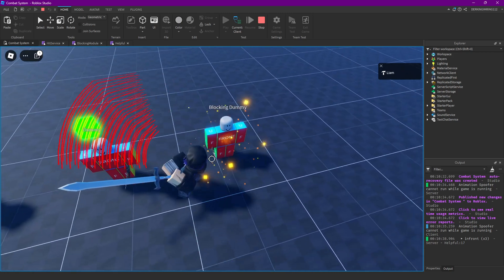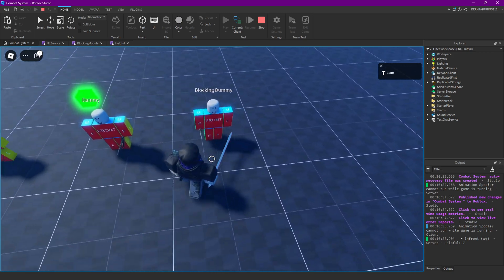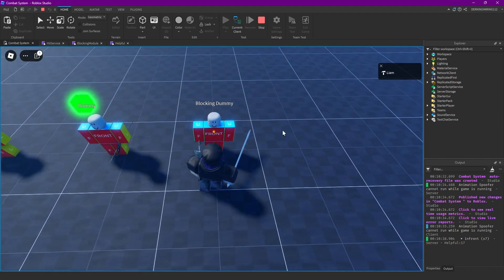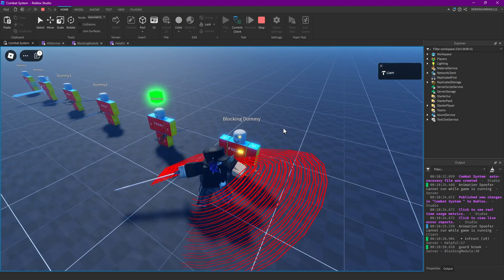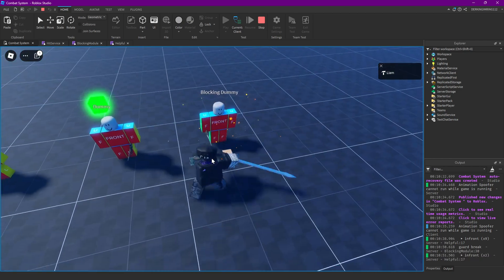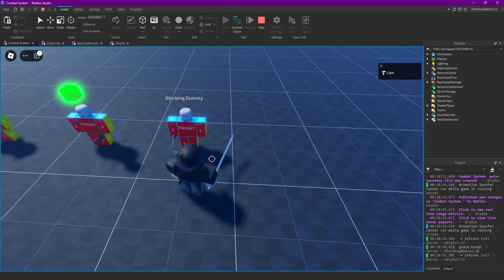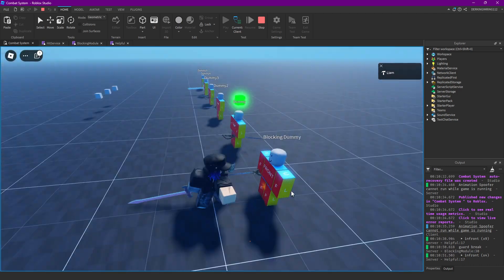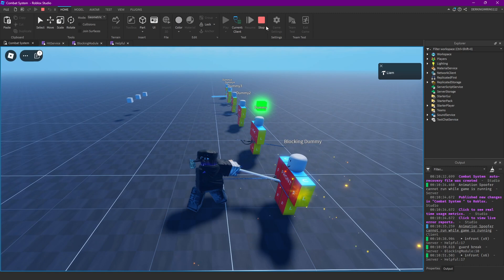You can see the blocking sound is playing, the effect is playing where we hit our enemy. Nice. It's not really a good sound, but yeah. And we also got the guard broken.